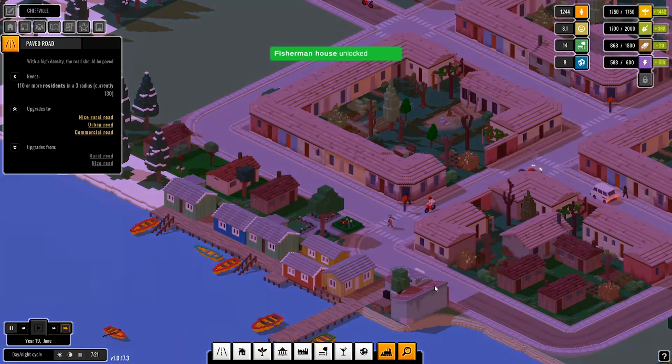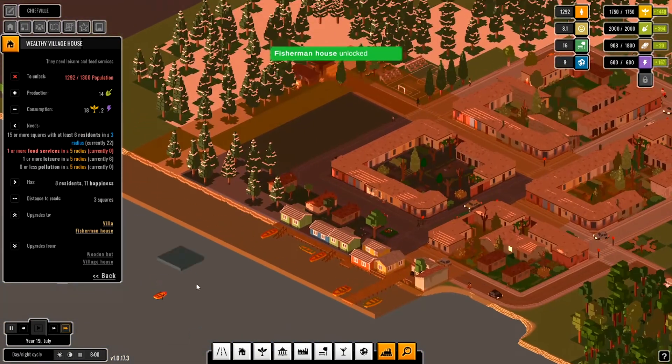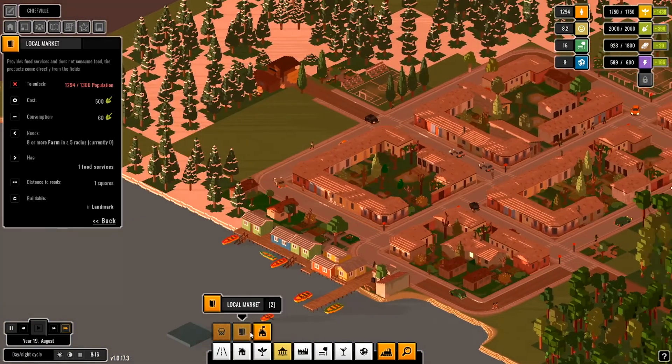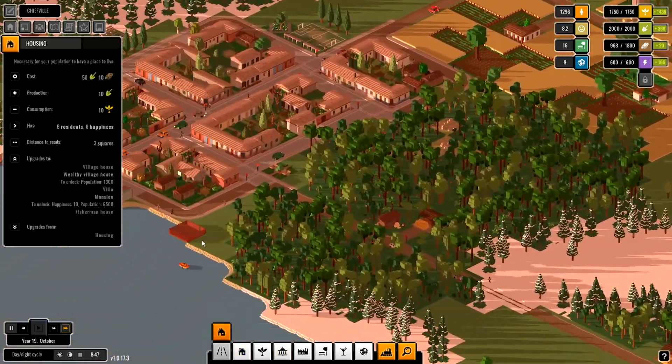Let's build a nice park over here. As you can see, the wealthy village house needs some markets, which we don't have yet. We need a little bit more population for that.